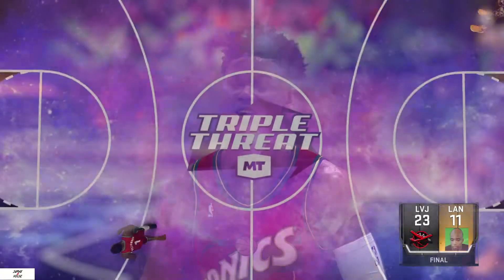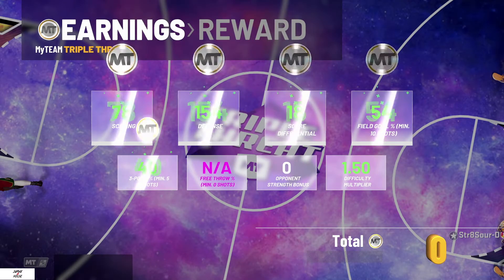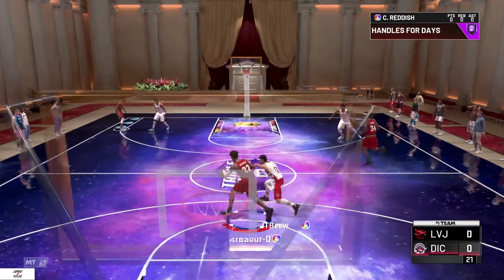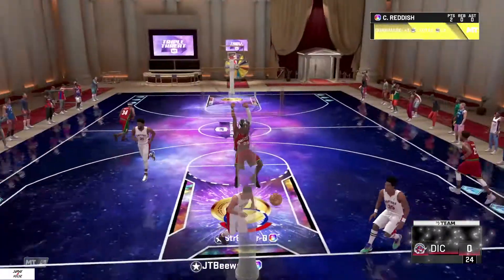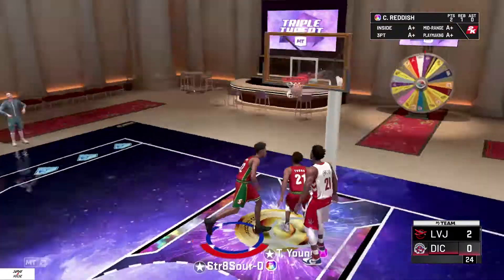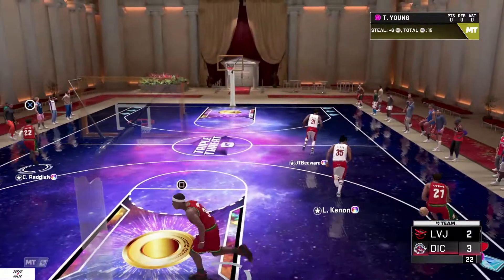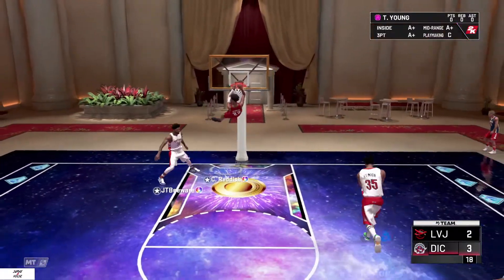Don't forget to hit that like and subscribe. Let's jump into game number two. Check out the opponent — you got JoEllen B, Jeremy Lynn, and Larry Keenan. We got an open lane right here, that's easy money for Cam. The flush — Larry Keenan for three, oh man, that's some defense.